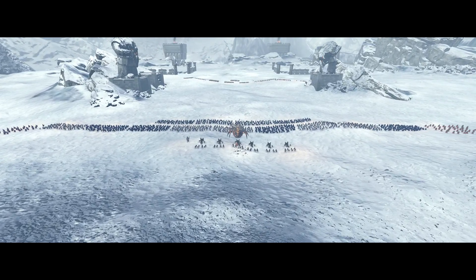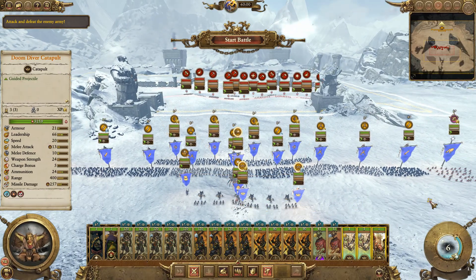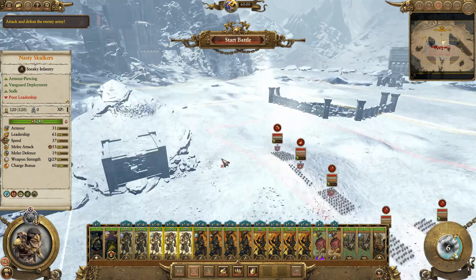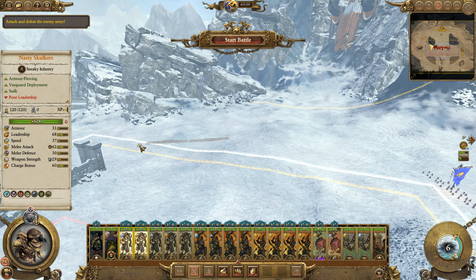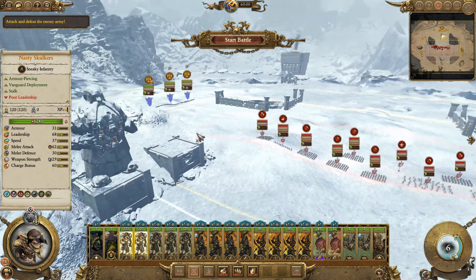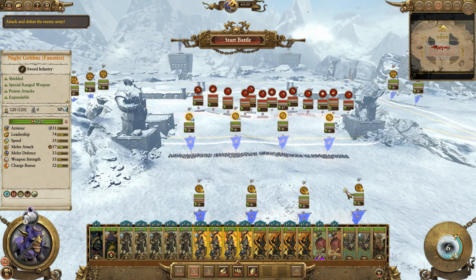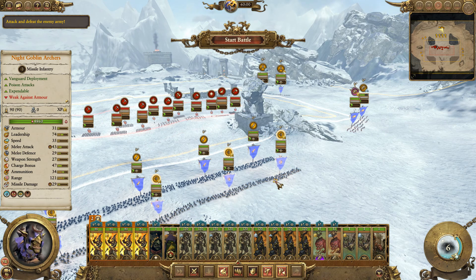This is a fairly strong dwarven force, but this should be a bit of a cakewalk with the amount of artillery we've got. We can kind of force him into that tunnel. We can do three of these to come in from this side, get really close, and two more to come in from that way. Do we need to come in from behind? No, I don't think so. Then our main force, or what's left of our actual force, to go right up the guts. Not actually going to give our artillery a lot of time, is it?